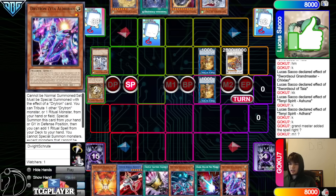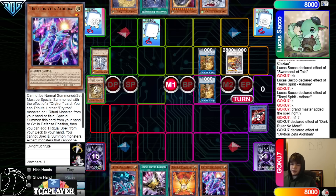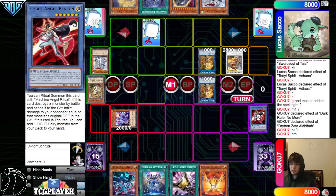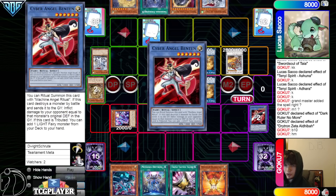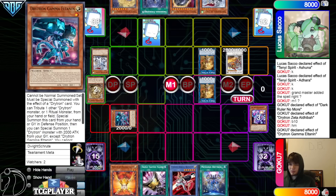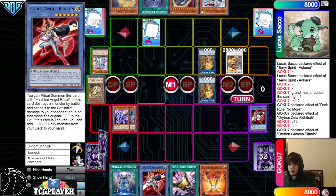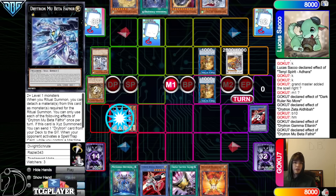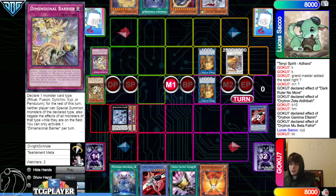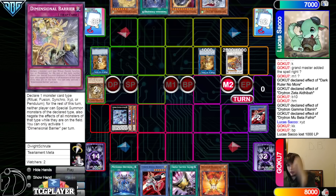They draw Zeta, go main phase Dark Ruler, discard Benton, summon out Zeta, search for the ritual spell. Benton effect searches, grab Benton. Tribute Zeta to special summon Gamma, bring back out Zeta. Make Fafnir, Fafnir effect — chain D-Barrier calling XYZ. Battle phase — attack over Monk, no damage with Dark Ruler.